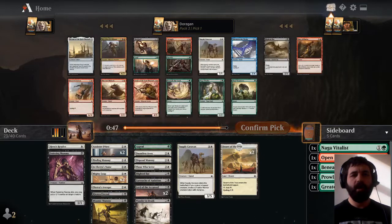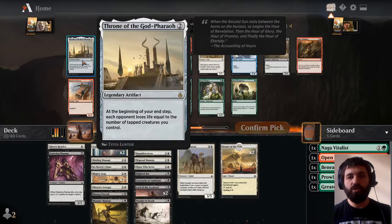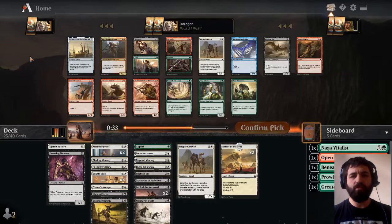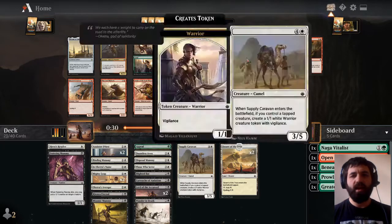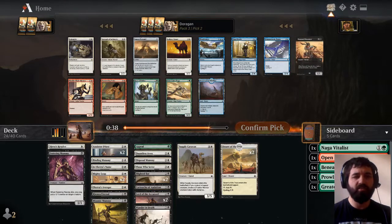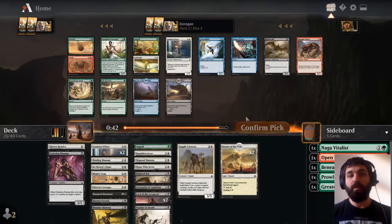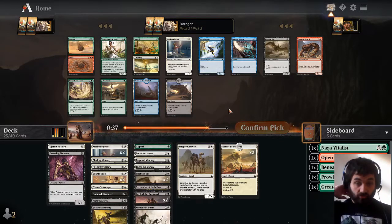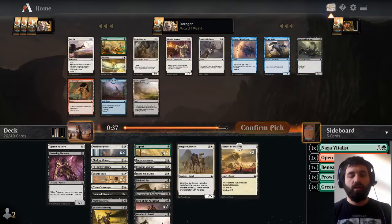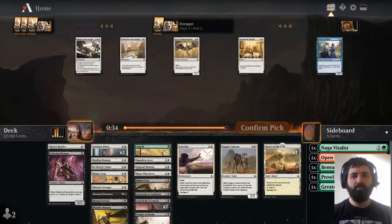Pack three: we have Thrall of God-Pharaoh — it's fine, it's a cool card, but it's not doing a huge amount. The rest of the pack doesn't have many options either. We've got Doom to Center, which in Limited is not a card I want to play. Here I've got another Appeal to Authority — it is so good, definitely a card I want to pick up. Cast Out is easily the better card over a third Appeal to Authority — it's one of the best removal spells in the format. Four mana, it's got Cycling, and it's a card we don't have to splash.